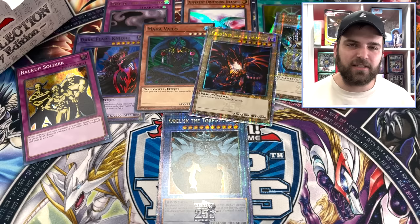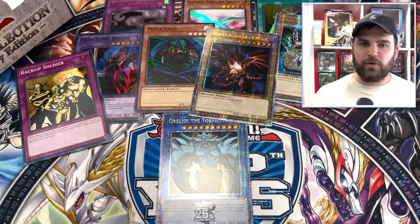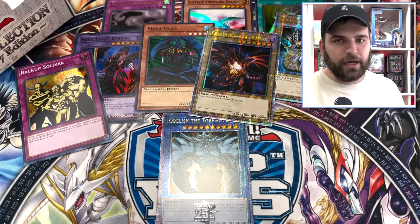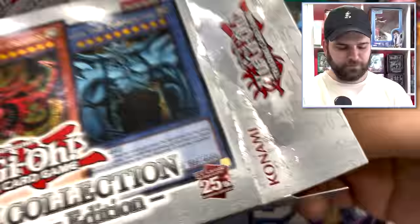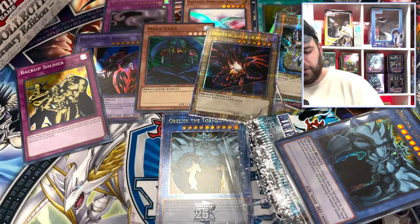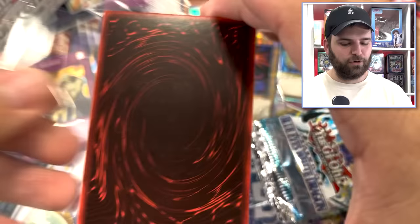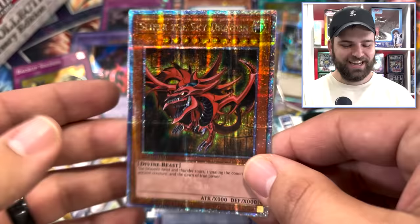This is our last mini box — the fifth from the display. This is where dreams become dreams, where heroes become legends. Destiny has got to be on our side — we are due. We haven't pulled another Ultra, another Secret. We started strong and now we're in a gray area. I believe in the Heart Cards. 25th Anniversary Legendary Collection — I like the small packaging, Konami. Consistent, some high-quality promos. It's a different Quarter Century Rare — I got an inkling on this one. It's Slifer the Sky Dragon! Five different Quarter Century Rares — Konami, that's phenomenal.